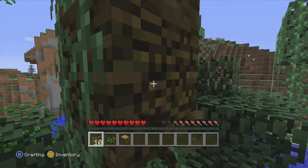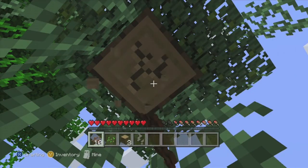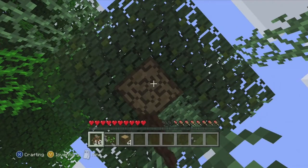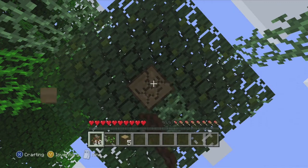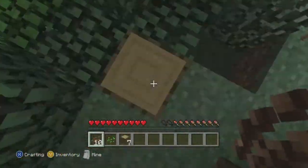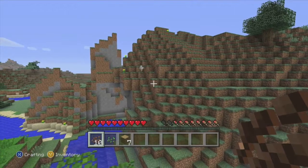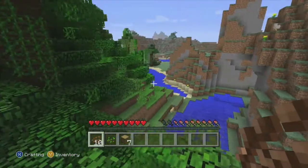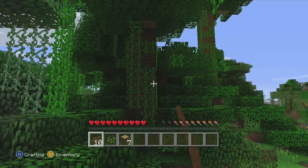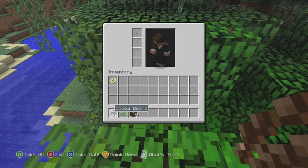Getting wood. Let's get some of this wood. Let's make a crafting table. Oh, there's a chicken! And an ocelot — there's an ocelot! Alright, let's make it. Oops, wrong button. Wrong button again. There we go.